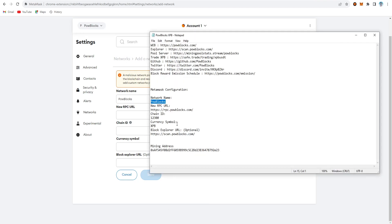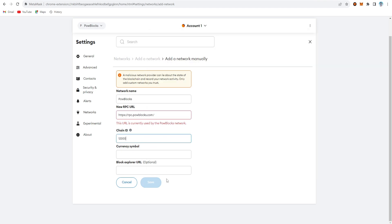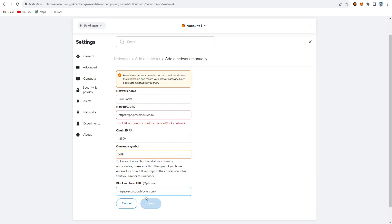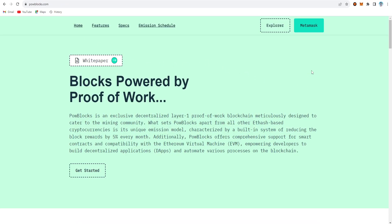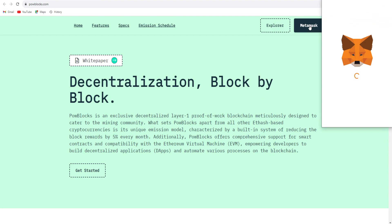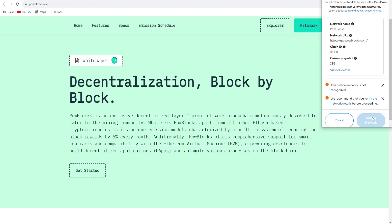I'll provide all the links and the config file in the description so you can check from there. The RPC URL, chain ID, currency symbol XPB, and the optional block explorer URL — fill these in and click Save. You can also use the auto-connect option on MetaMask. Just click the MetaMask option, get the pop-up, scroll down, click Approve, then switch from Etherchain to POW Blocks. Your POW Blocks network is now added successfully.